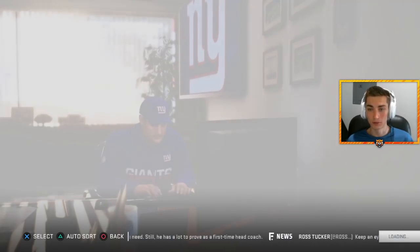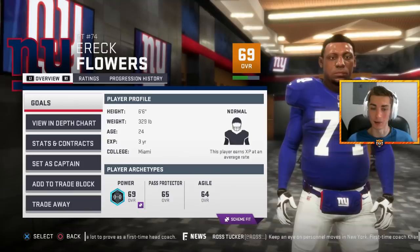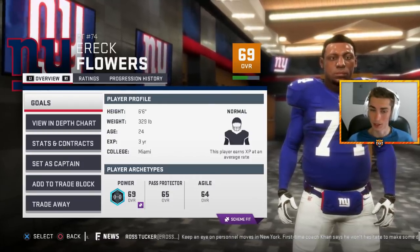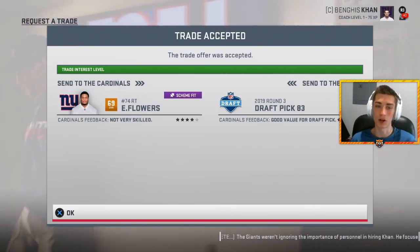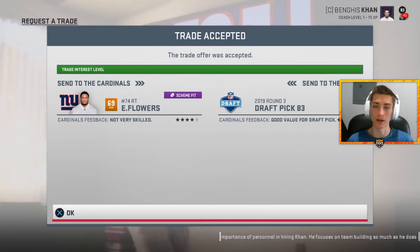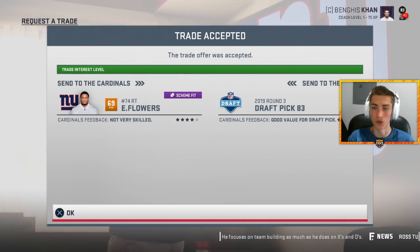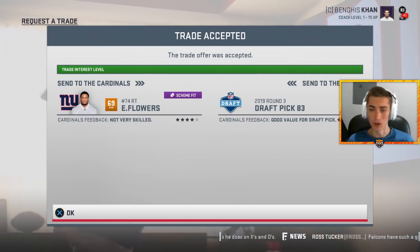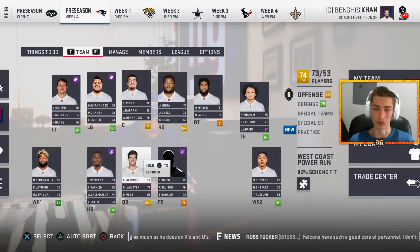We're likely going to make our first cut now. That could be former first-round pick Eric Flowers — he was taken, I believe, 9th or 10th by the Giants in the first round. He's a 69 overall — nice — but he's also Eric Flowers, he's literally a wreck. As much as I have come to despise guys like Eli Apple, I'm gonna keep Eli Apple on the team, but I am gonna be trading Eric Flowers to the Arizona Cardinals. I wanted to keep this trade at least somewhat realistic. I'm trading Eric Flowers to the Arizona Cardinals for a third-round pick this year. He's really terrible, but he is that former first-round talent — maybe all he needs is a fresh start in Phoenix, Arizona.